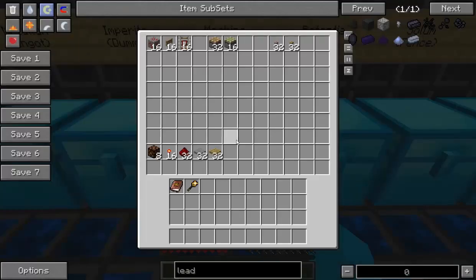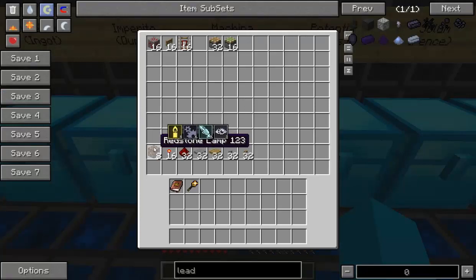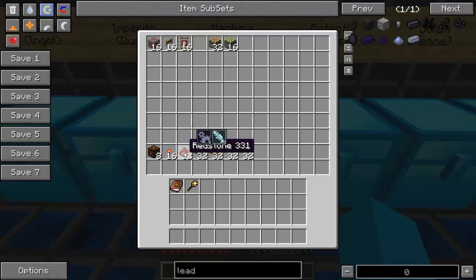Moving on we've got Machina, which is the cogs aspect — you can see it on the left hand side. The best one is redstone lamps with 6. Redstone torches have 4. Redstone itself has 2. Pressure plates have 1 and buttons also have 1. My pick of this aspect would be buttons — you only require 1 wooden plank to make a button, and who doesn't have one? The other pick would be redstone torches, which give you 4 and only require 1 redstone and a stick. But if you don't have any redstone, buttons are your next best bet.